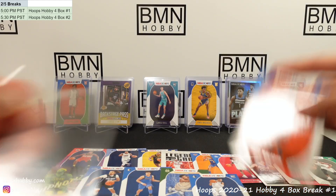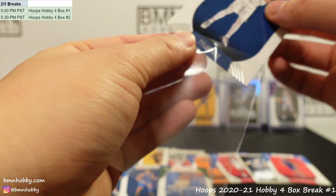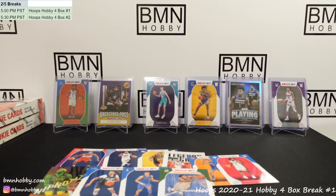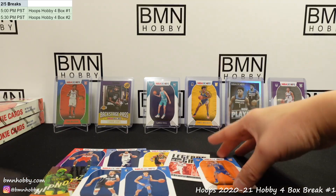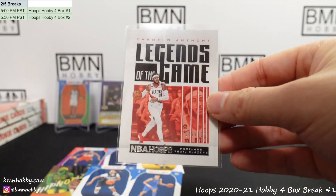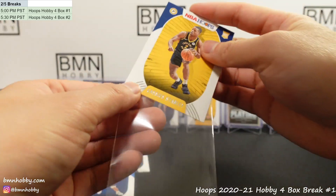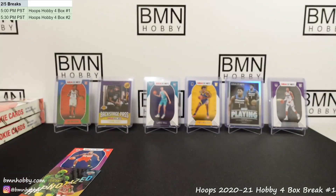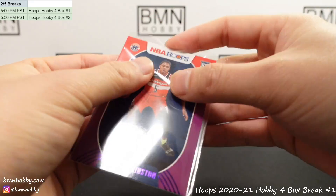That is box two — Jesus Christ, we're only halfway through. That's going to be a doozy. For tomorrow I'm going to make sure I have someone next to me to sleeve so we can speed things up. 47 of 699 — it's the Mellow. It's like an arm workout. We don't usually sleeve all the cards during the break.